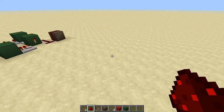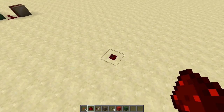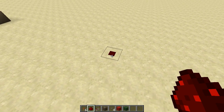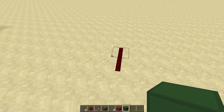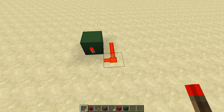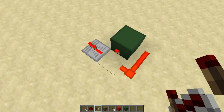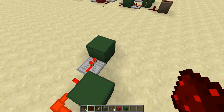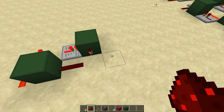To build one of these, first lay down your output — where you want the delay to output. Put a redstone dust for output, then place another one next to it. Put a block there with a redstone torch on the side so it's powering the line of redstone, then grab the power with a repeater from the torch. Place a block there, a torch on the side as well, and then a piece of redstone dust — it has to be redstone dust.